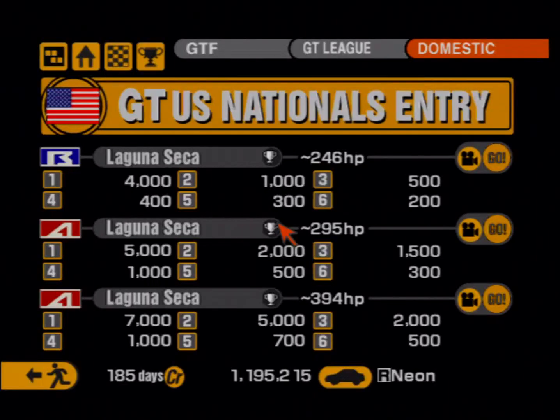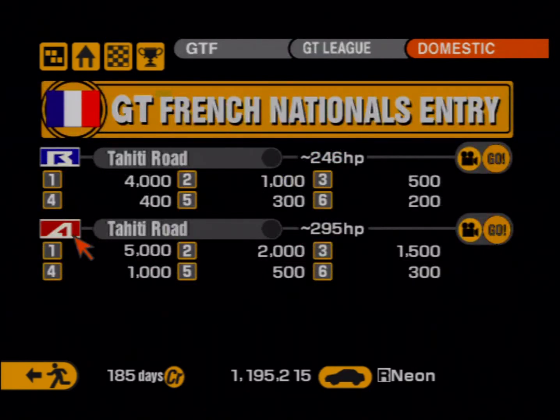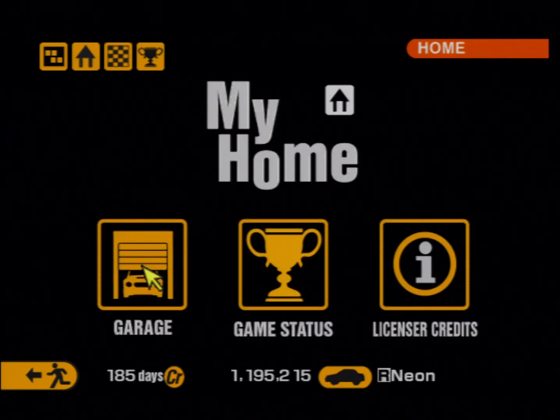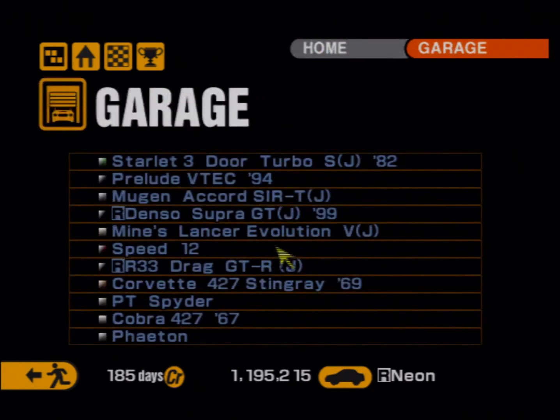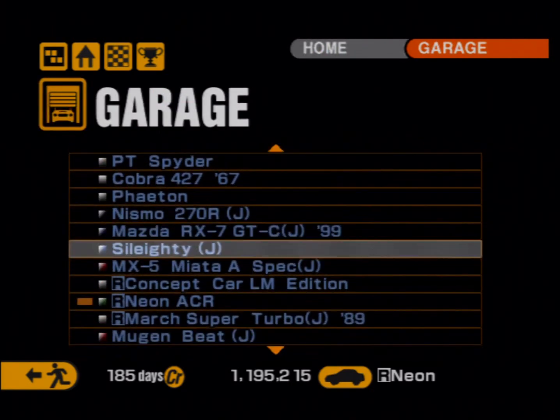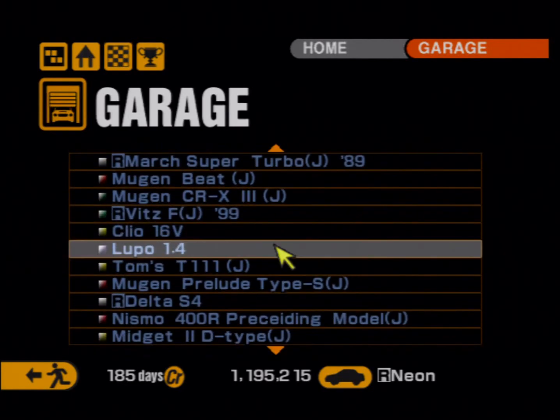What other nationalities do we have to look at here? I have the French Nationals — 246 and 295 horsepower classes. Well, I've got some French cars. I wonder if any of them could fit into those rankings. 245 and 295... 255. I'm sure I only have — I have this Lupo.